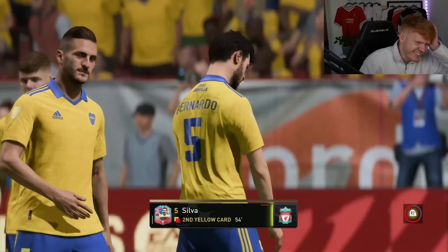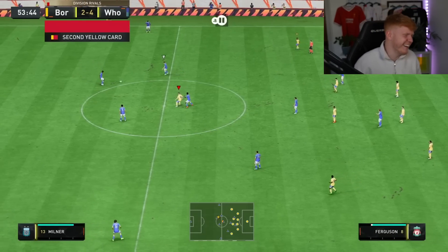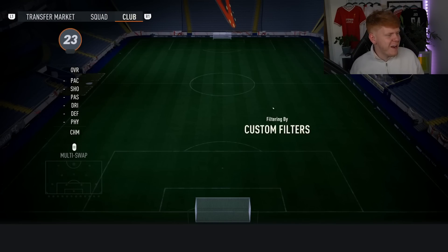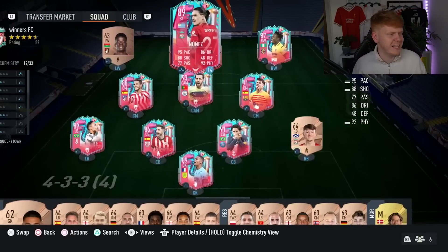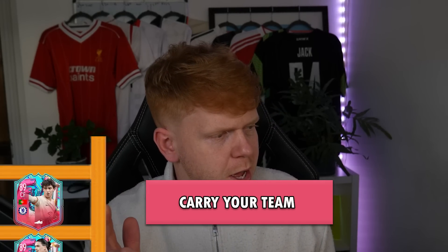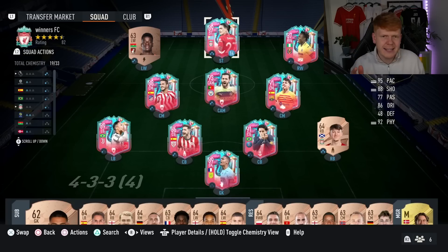Oh no, it's a second yellow. Okay — here we go ladies and gentlemen! Now we've completed the challenge, we can put in our very own Darwin Nunes up top. We were going to have Foot Birthday Joao Felix, but to keep things more in tune, we're going to add in Rivaldo for left wing instead so we can have Darwin Nunes playing central.